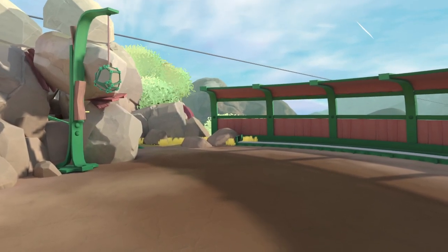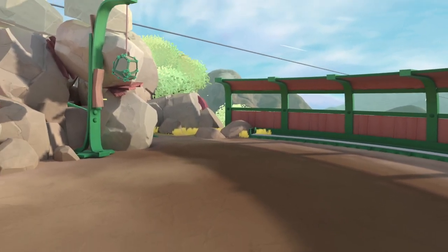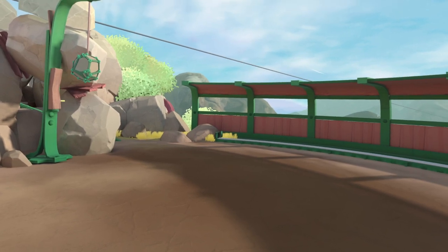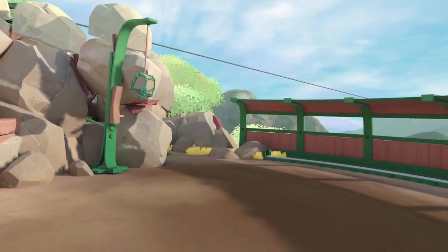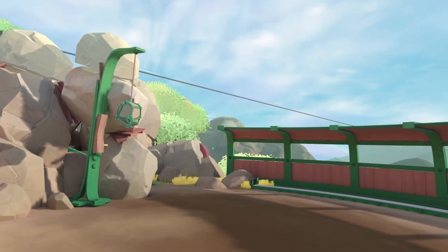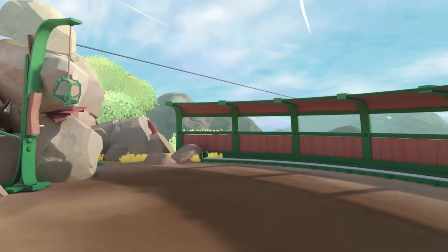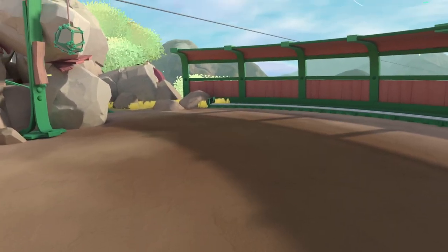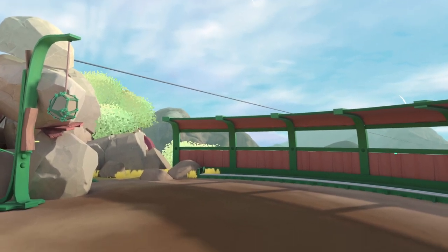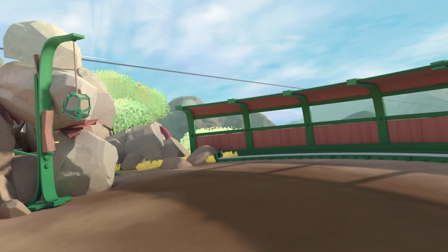Now let's move on to Parry. Parry, unlike Hold, is a very simple move that does a very simple thing: it stops all momentum on an object and freezes it in midair. It works on every stone object — it doesn't matter if they are coming at you, going away from you, going up, going down, going left, going right. It will kill all momentum and stop the object where it is for a few moments.